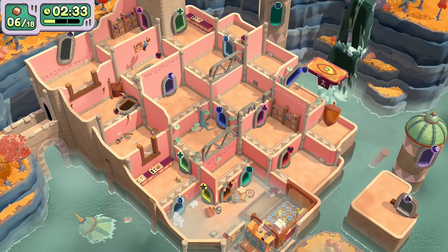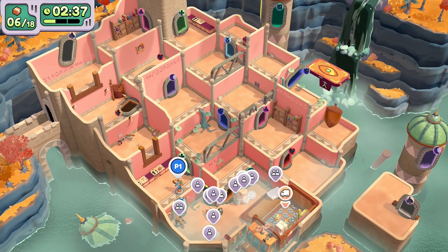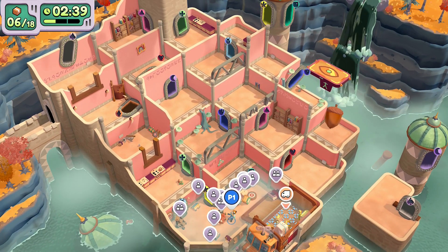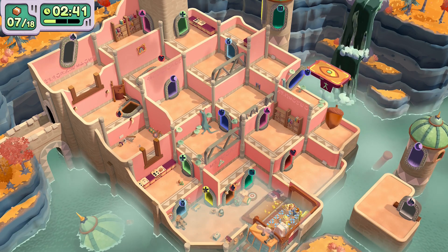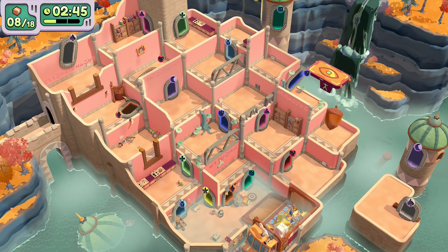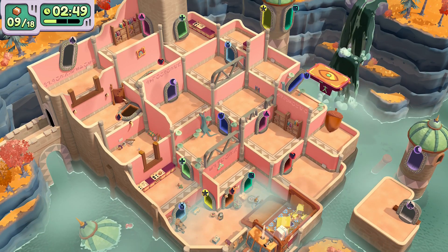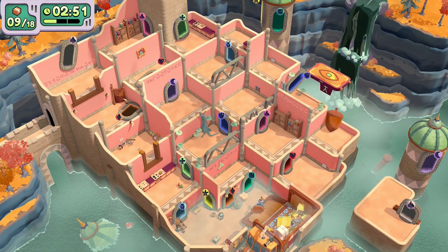Once you enter the red portal, make your way down and all you have to do now is carefully put all the items in the truck without accidentally throwing them off the edge or entering a portal accidentally. While I'm loading the truck, I'll just tell you there could be multiple ways to do this, but this is the way I figured out.